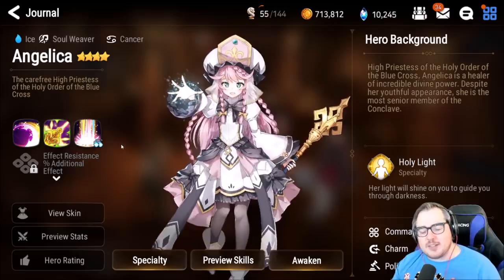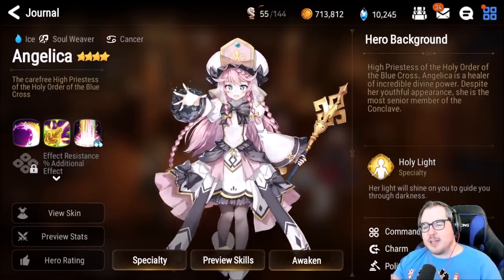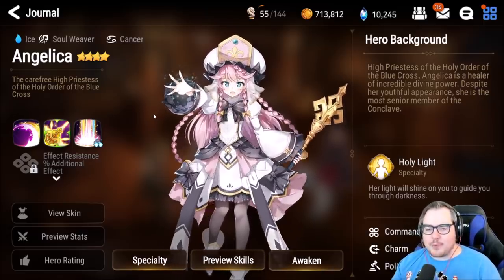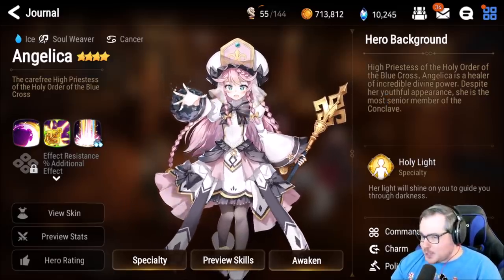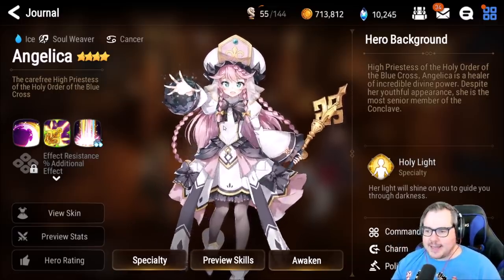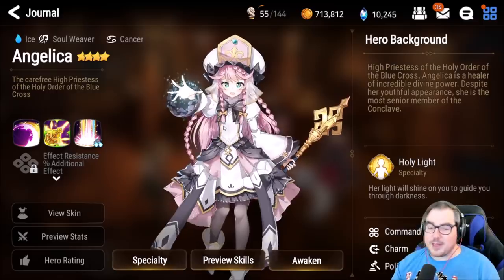Getting her skill two to minus one turn cooldown on an early game account with something like Prophetic Candle is just absolutely insane if you put her in your tank spot. She's also pretty good for guild war offense — she can tank a lot of Charles and a lot of water, earth, and fire units no problem. I think she's honestly underrated. She's close to 10 out of 10 for PvE, especially early game, and the more you need to survive the better she is. She fits basically everywhere except arena.